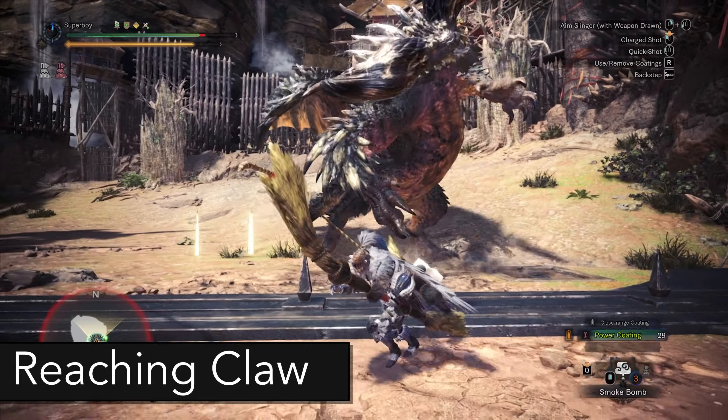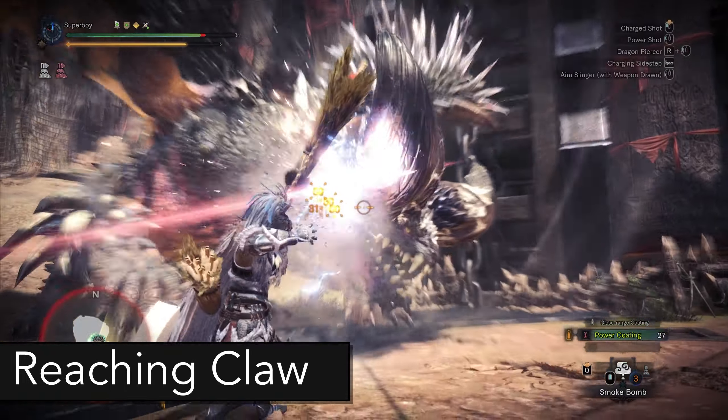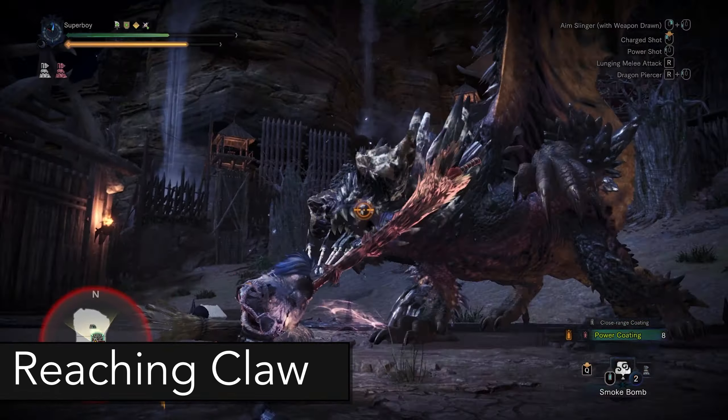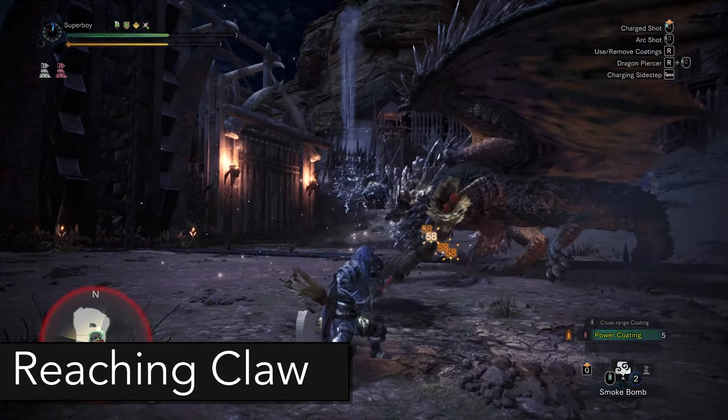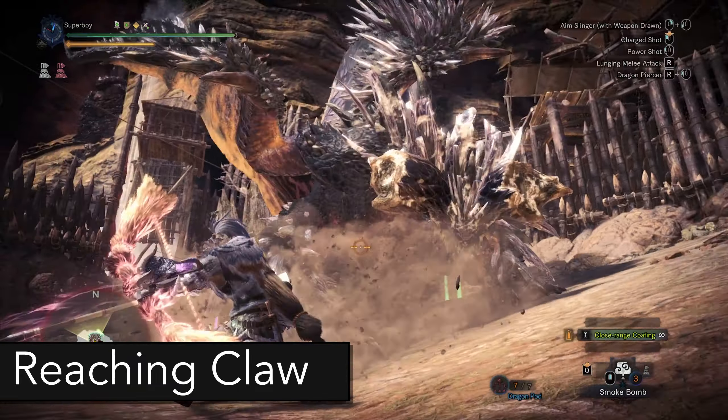If you're too far away from Nergigante's head, he can do a reaching claw attack. This attack is very fast and has very little windup, so the best way to avoid it is to not overcommit and dodge it at the last second.